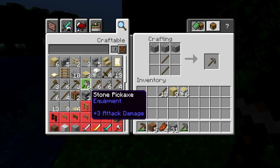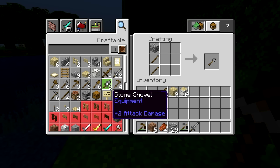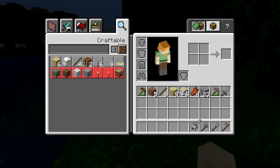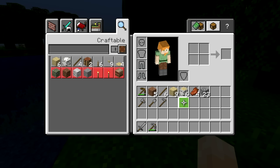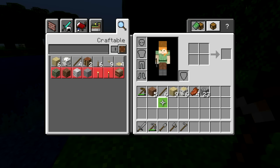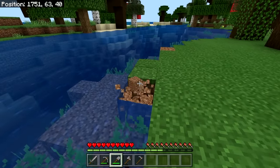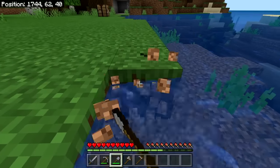In addition to the stone pickaxe, we can also make a stone sword — you can see the crafting recipe on the right using the recipe book. We want a sword, an axe, a shovel, and a hoe — those are the five basic tools. I can get those out of my inventory and set them up in the hotbar: sword, pickaxe, shovel, axe, and hoe. The hoe is for farming, which is actually quite important because food is an issue in Minecraft and we need a source of food.